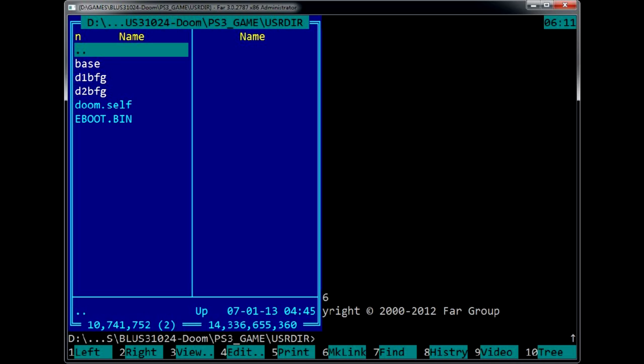If you still can't launch the game from internal, try mounting the external USB copy in BD mirror mode by pressing Select and Cross on the gamepad.